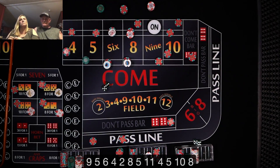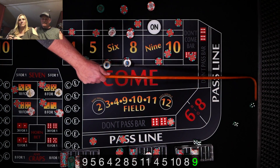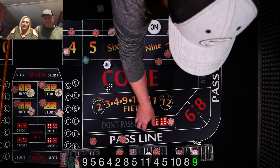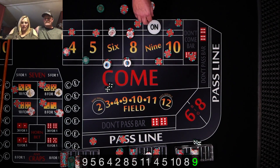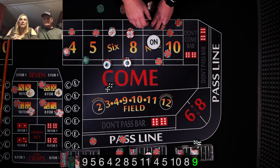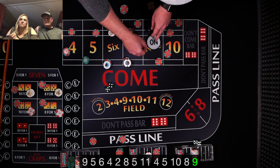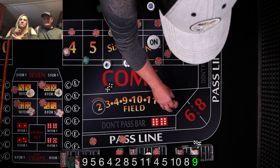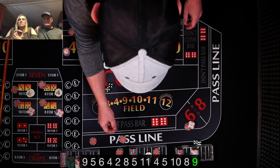All right, we got $15 — it's going to pay you $30, not $50, for a $1 vig. I've got $5, that's going to pay me $9, going to pay out $10 for $1. And then we got some hard ways over here. She was pressed up to $4 — that's going to pay her $28. You're at $10 — that's going to pay you $70.